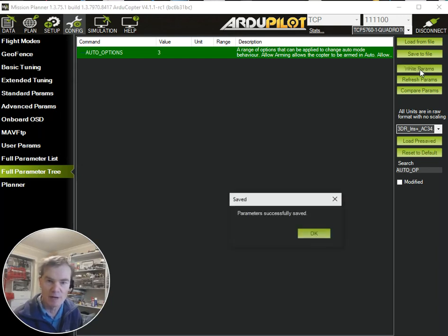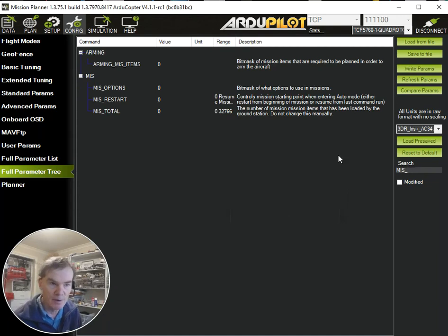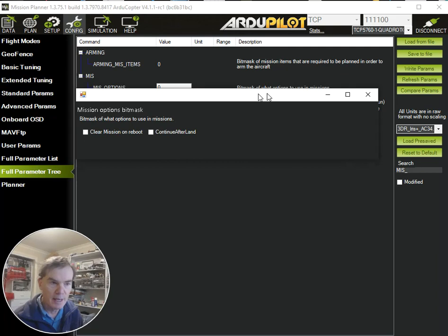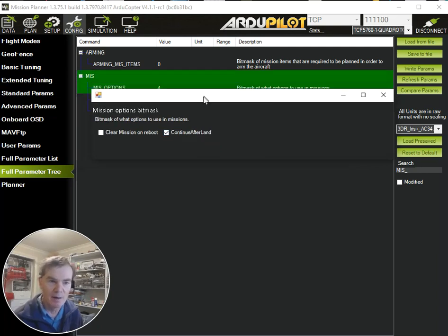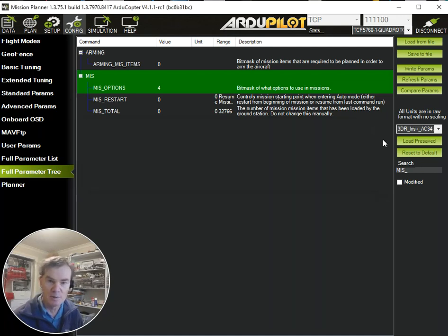So let's go and write those couple of parameters. Now I'm going to go and change the mission parameters. We've got this MISS_OPTIONS which allows us to control the way that the mission works. There's an option called "continue after land" — that is required for the mission I've been asked about from this user on LinkedIn. We want to be able to land and then continue processing the mission onto the next mission items. So we've got to do that.